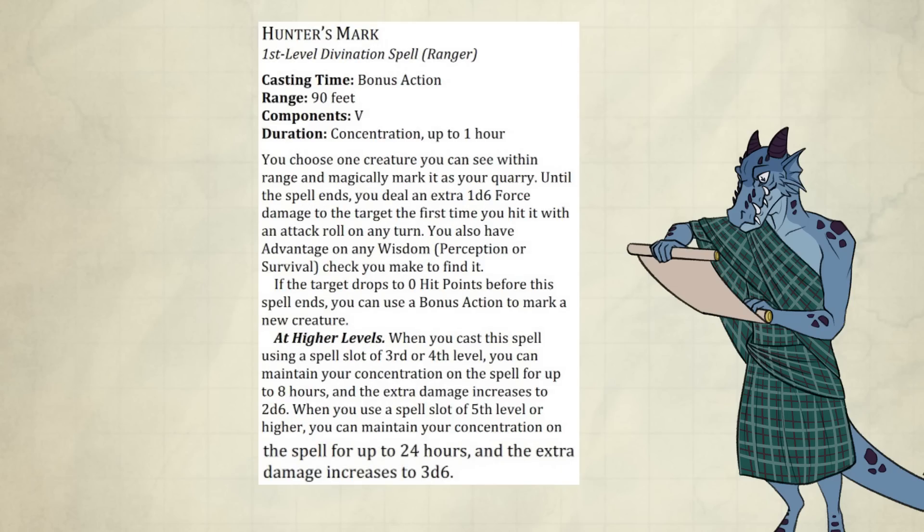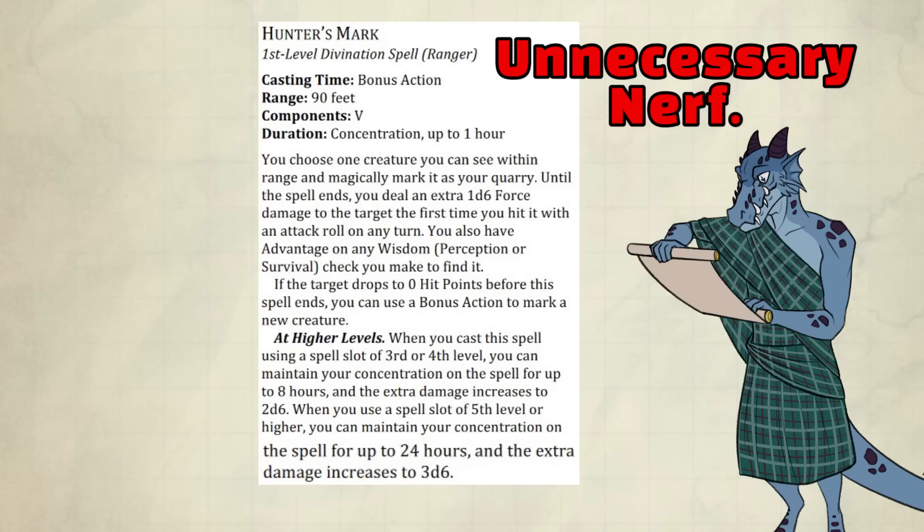Now let's get into the real spells. Hunter's Mark is once again a Ranger-only spell, which is fine. The only thing that's not fine is it only works once per turn, decreasing its effectiveness by quite a lot. It's never worth using your bonus action on casting the spell on a well-built Ranger. Now in 1D&D, your bonus action might be opened up to do so, but they nerfed its power, making it a hard sell.